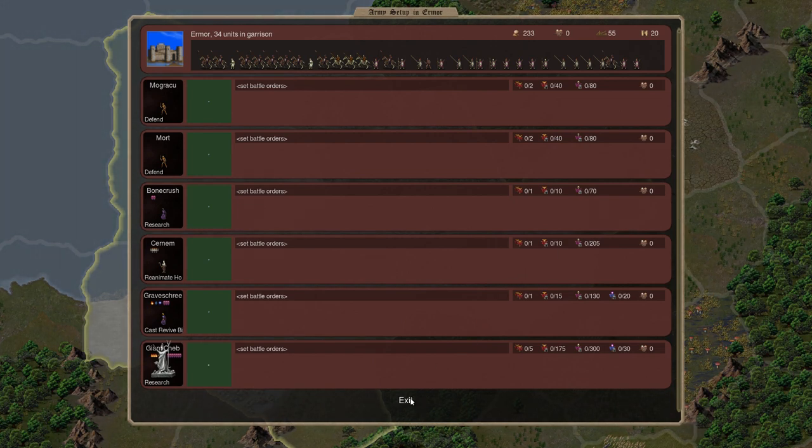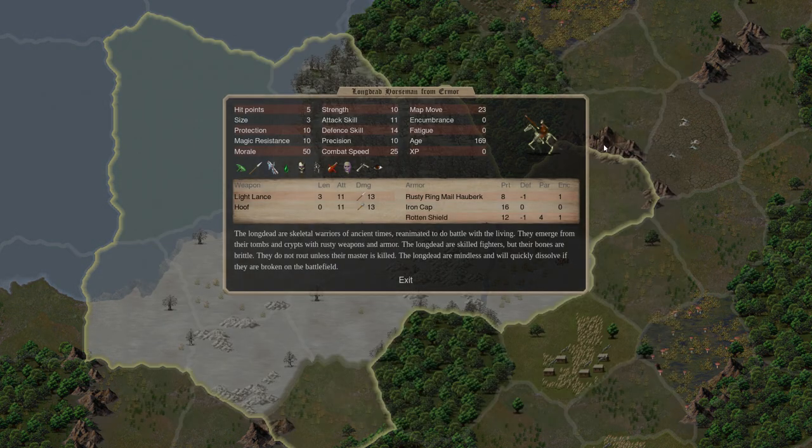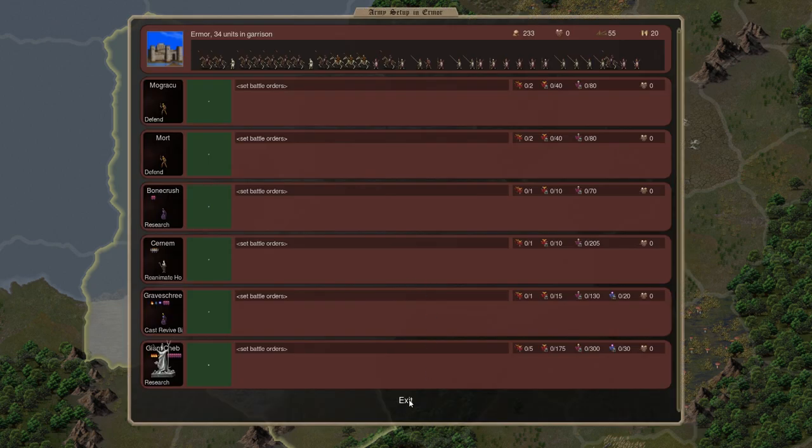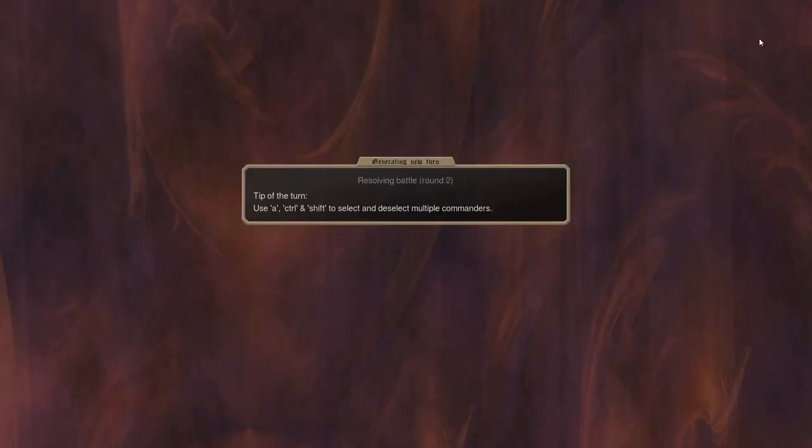Got lots of units spawning in the capital which is good. We set our bishop here to making horses — these basic cavalry are the horses he's making. That's pretty much all we can do for this turn — we'll end that.